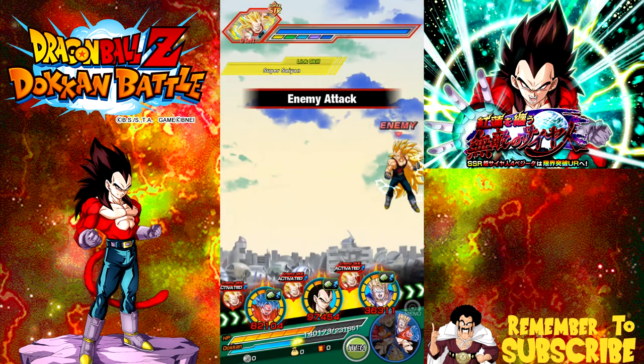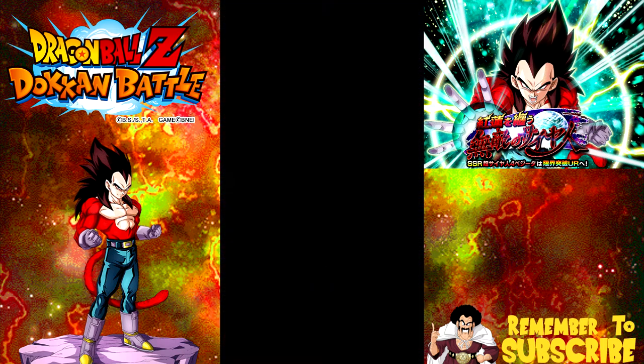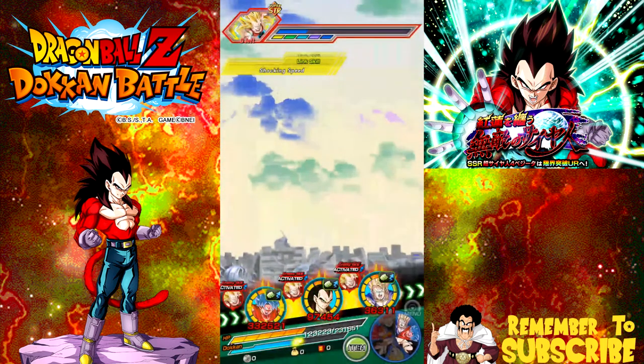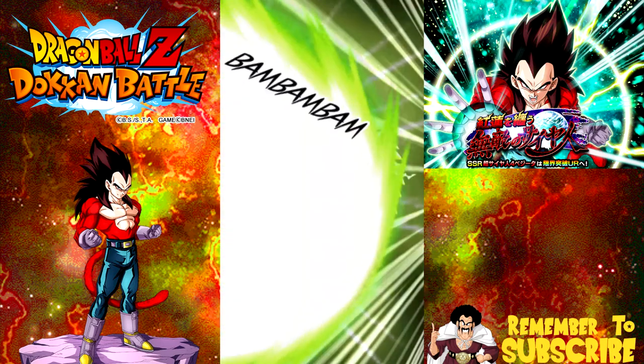He's not going to do a lot of damage because now he's a strength type, and you go up against two strengths here. My Kaioken Blue Goku is going to get him down — about 80% of his health bar. Then my Super Saiyan 4 Vegeta finishes it.